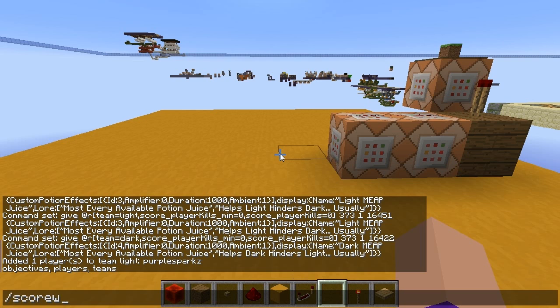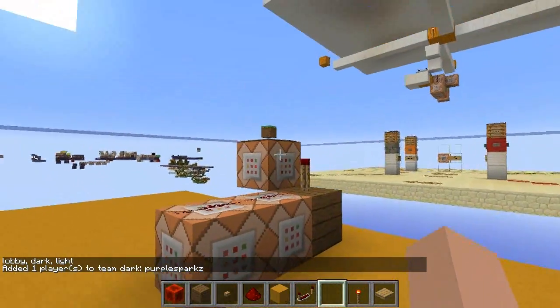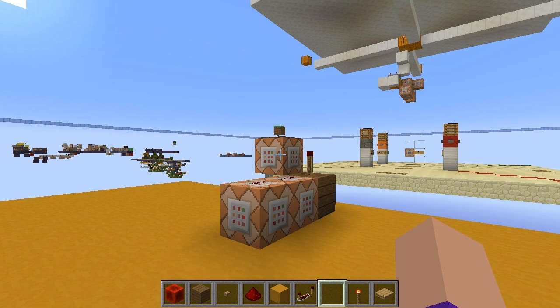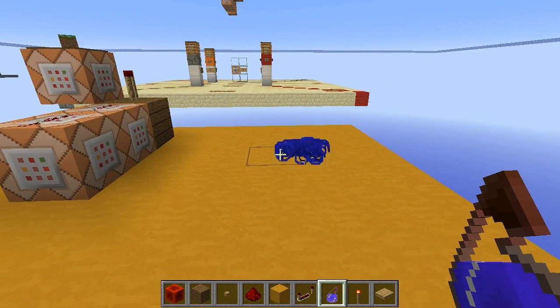And if I do scoreboard teams join dark, then in one minute I should get a Dark Meep Juice. Let's just wait here a second. There we go — Dark Meep Juice. Delicious.